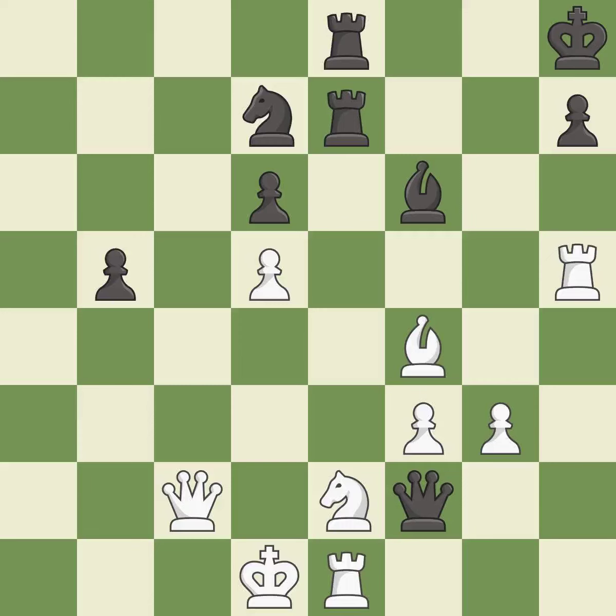This protects an under-defended knight that is under attack and threatens to create a passed pawn; it is best. The passed pawn moves towards its goal — it is excellent. This makes a passed pawn, meaning no opposing pawn can challenge it on its way to promotion — it is best.